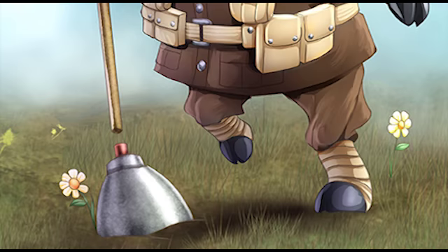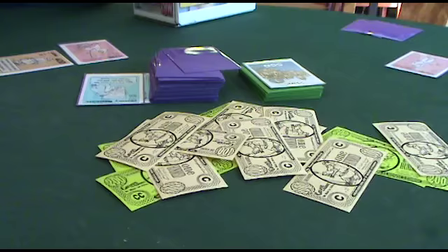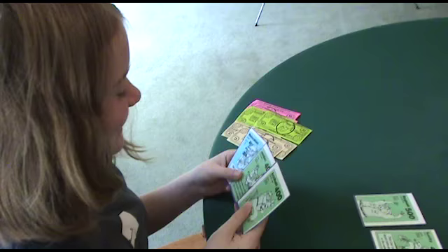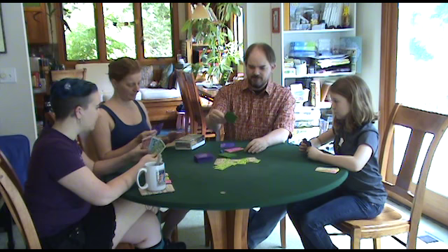To start the hand, everyone antes $500 — that makes the pot. We get a hand of three cards, and we turn over the top card of the city deck. We are visiting Nice.